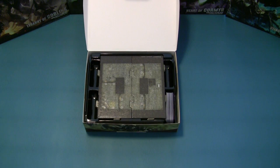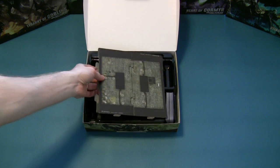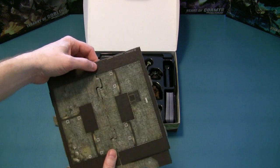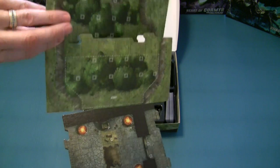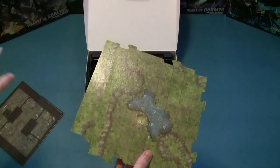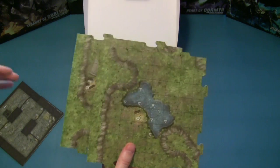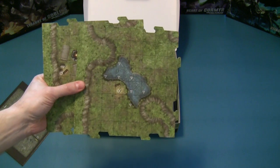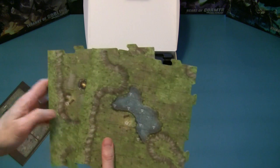Next we have the battle boards. The battle boards are all double sided and it comes with four of them - two large, two small sized. One side is for a dungeon sprawl type of encounter, the other side is a forest encounter. They're all different, and these tiles are all different among all the different factions. So if you have all five factions, you can actually make a quite large battlefield out of completely different tiles.